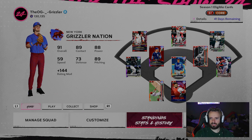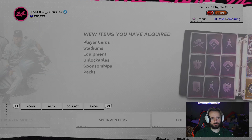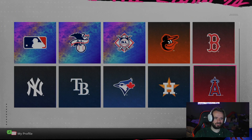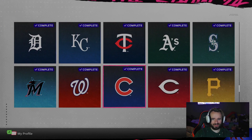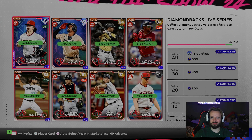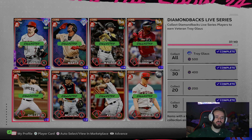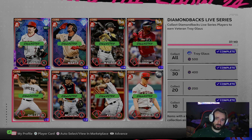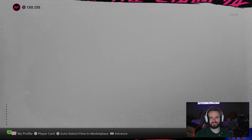Last but not least, we've got to get into the first attribute update. I know I told you all I was going all-in on Zach Gallin. Man, did I mess up — for some reason he dropped to an 82. Luckily I still got about 1,200 stubs per card, so I kind of cut my losses in all honesty.